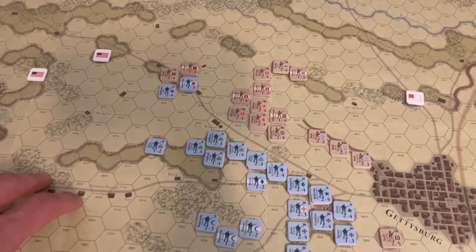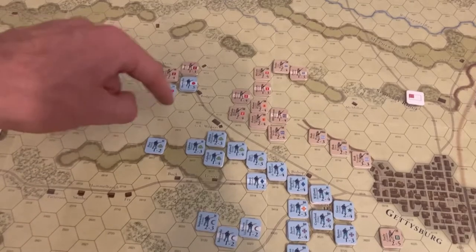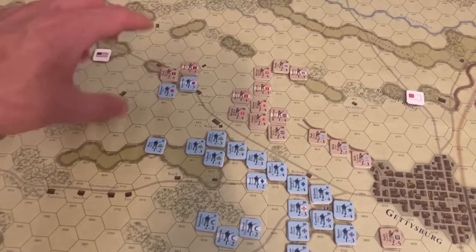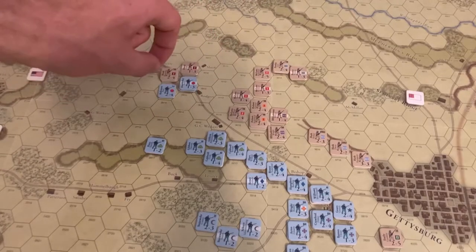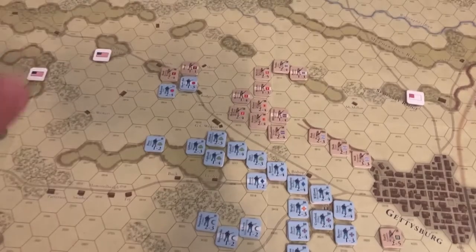Lee would much rather break the Union army here and now as opposed to flanking. So I brought Hood over to the west of the First Corps, and hopefully with the chit draws, the Confederates are going to swarm the First Corps and destroy it, thereby opening up the southern flank to an attack later in the afternoon.